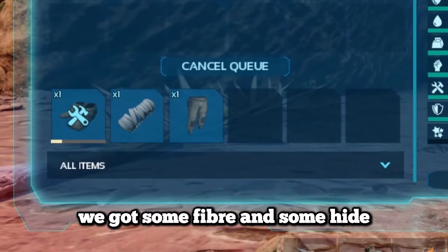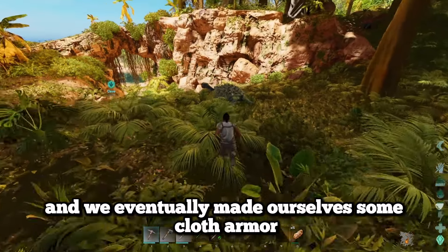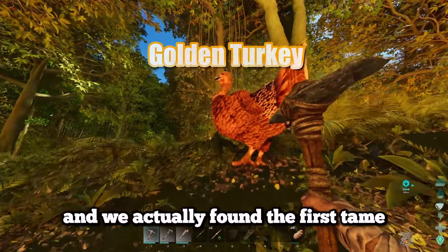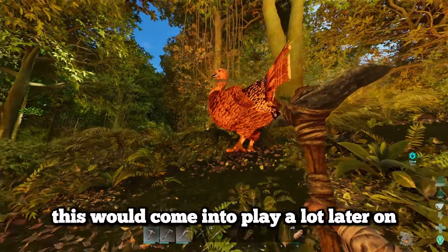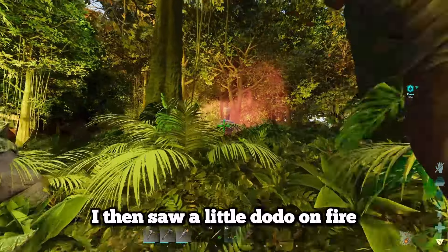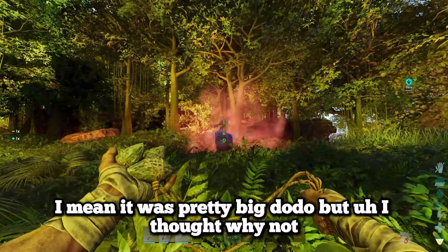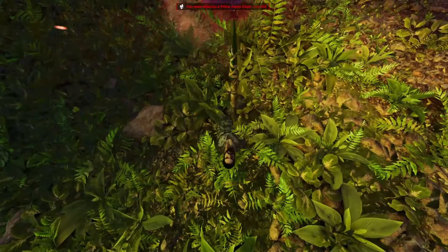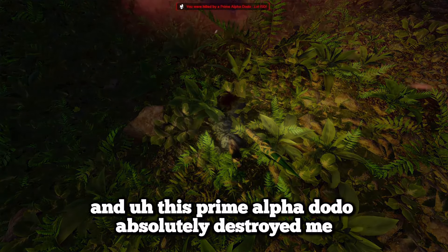We got some fibre and some hide and eventually made ourselves some cloth armour. We then went exploring a little bit and found our first tame, the golden turkey, which would come into play a lot later on. I then saw a pretty big dodo on fire and thought I'd try and boulder it and knock it out - but this prime alpha dodo absolutely destroyed me.